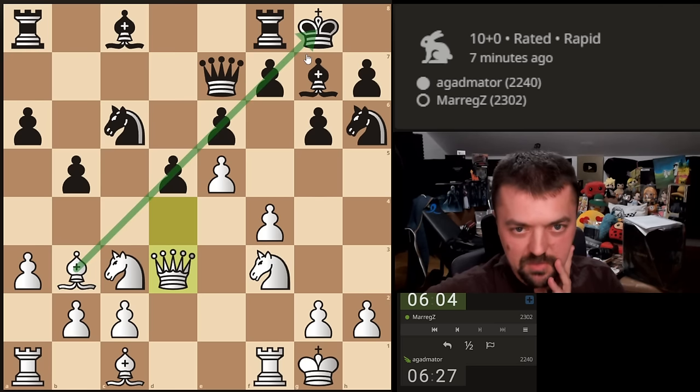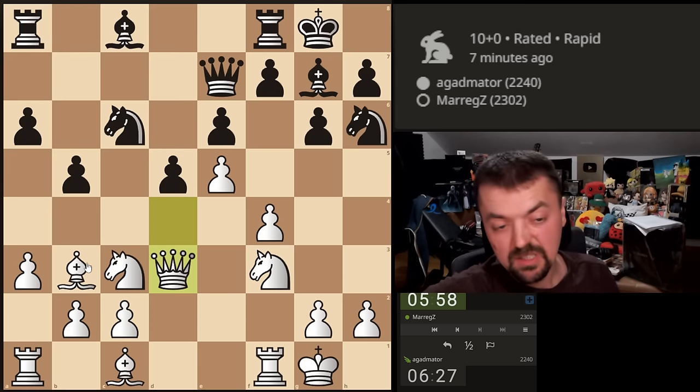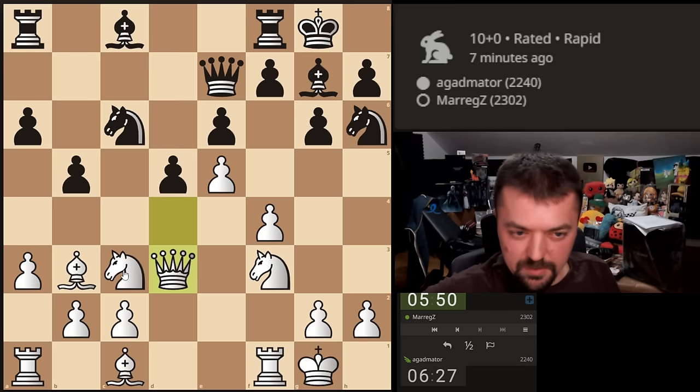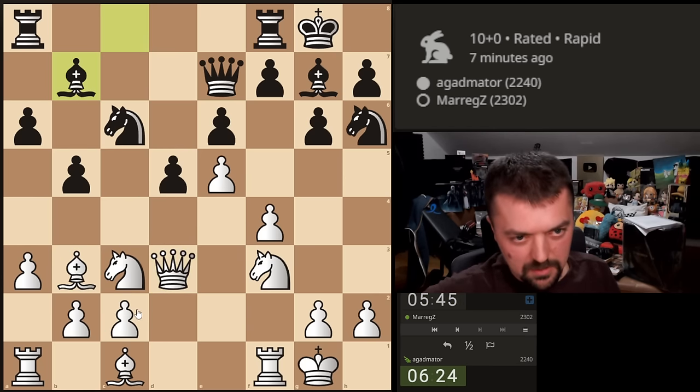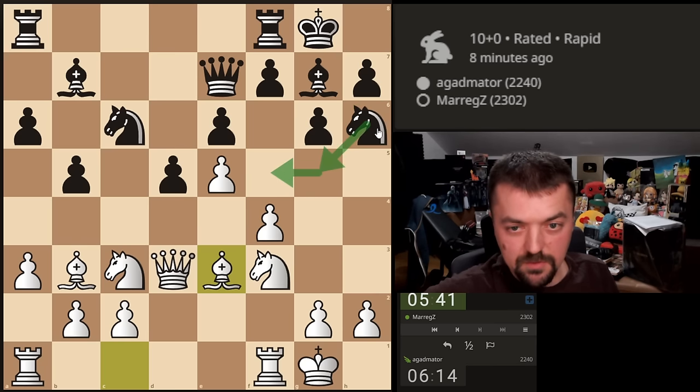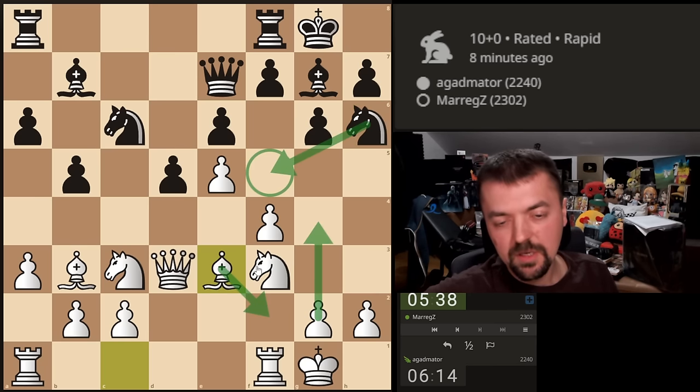The Bishop here is a nice piece — it also defends c2. Now he could go after the Bishop, but maybe Knight a5 attacks the Bishop and then he lands it on c4. It could be that if he attacks it I can just leave it there, because capturing — he's going to develop first. Makes sense. Now we're bringing the Bishop to e3, gaining more control over the d4 square. If he goes after it with Knight to f5, we can put it on f2 before kicking away the Knight with g4.